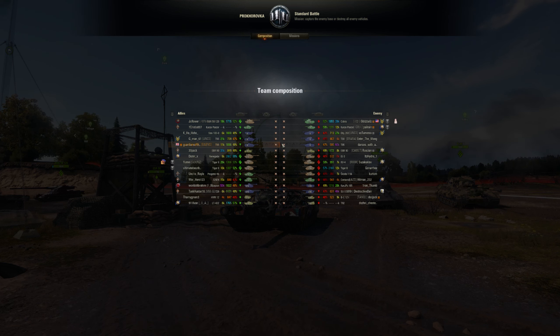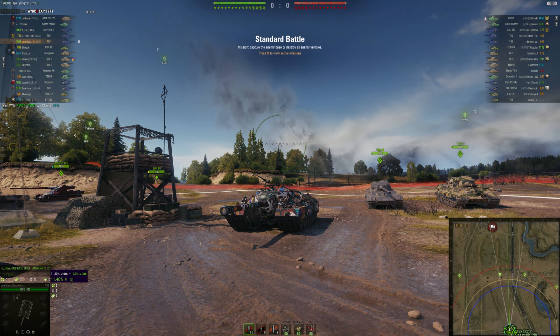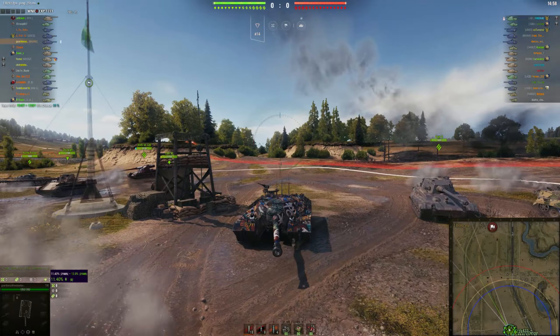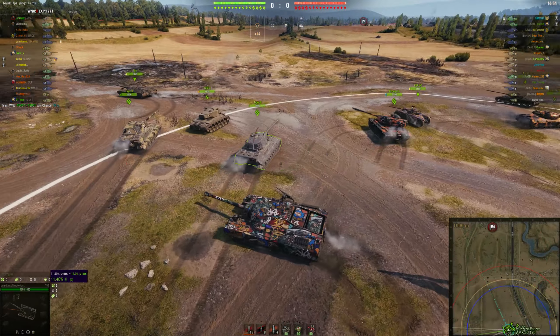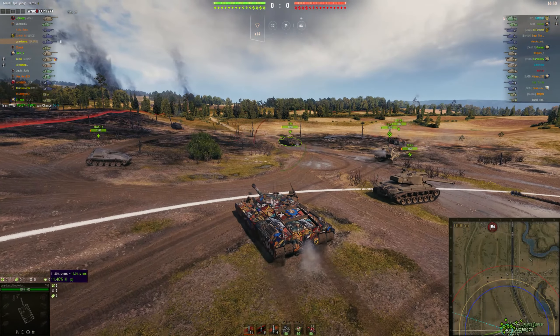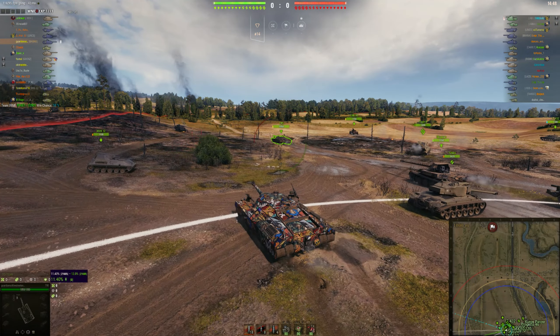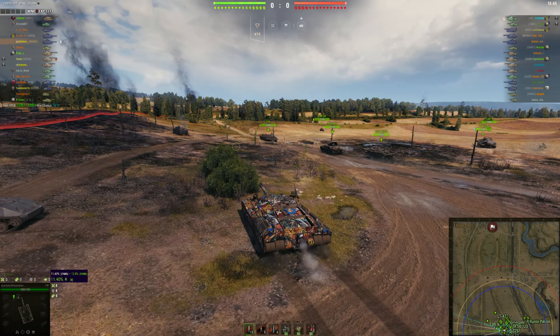Hey guys, welcome to another World of Tanks replay. Today we're featuring the American Tier 9 tank destroyer, the infamous T95. It has several nicknames, including the Zoom Turtle — ironically, because it's such a slow tank. But with the turbo it goes a little quicker, and if you get a Bond turbo, even quicker than that.